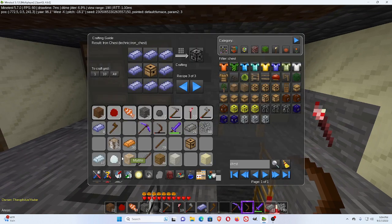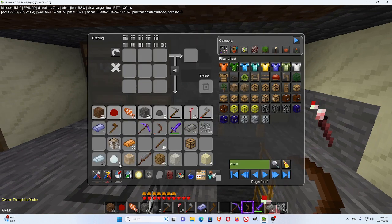Now if you put the chest up here and surround it with the cast iron ingots, you will get an iron chest. Then you do it with copper — you go around the iron chest with copper to get a copper chest.